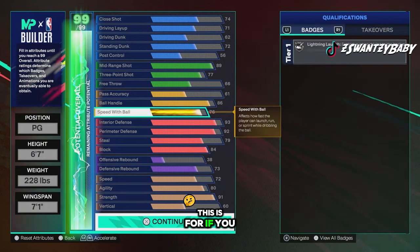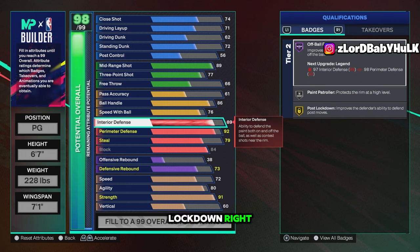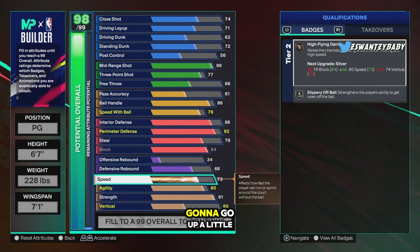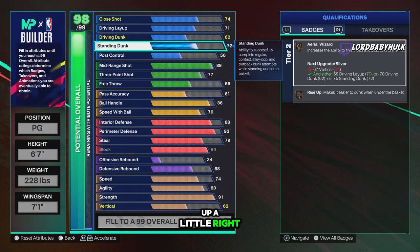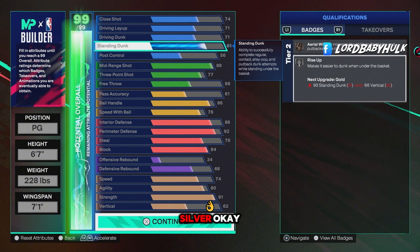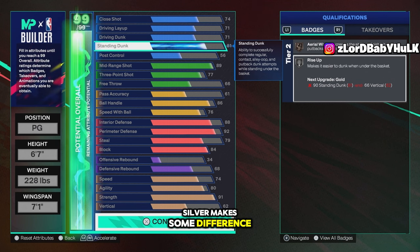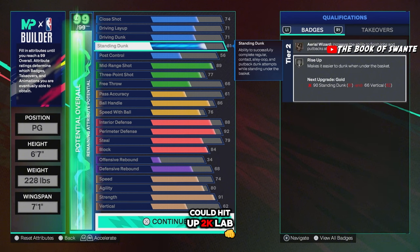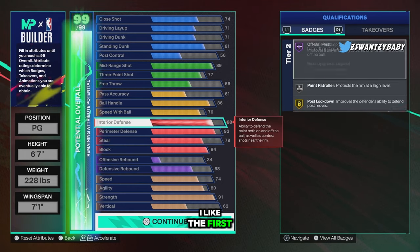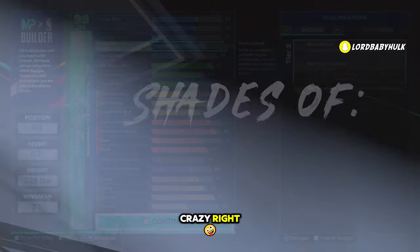For the alternate reality build — if you don't think you need that purple post lockdown, bring this down to 88. You're gonna have less rebounding on this, but you're still gonna have rebound chaser. Speed goes up a little, vert goes up a little. Bring this all the way up to 81 so you don't get rise up on silver. I haven't labbed this personally, so hopefully bronze to silver makes some difference — y'all can lab it or check 2K Lab. I think these are two very OP builds. I like the first one more overall.